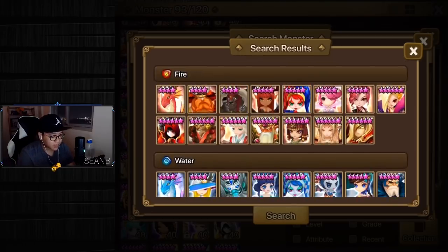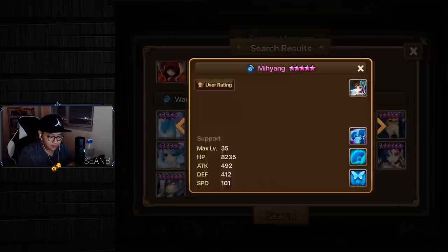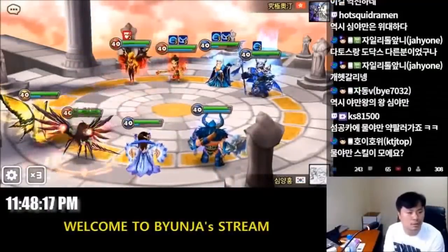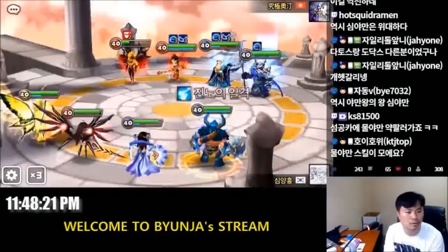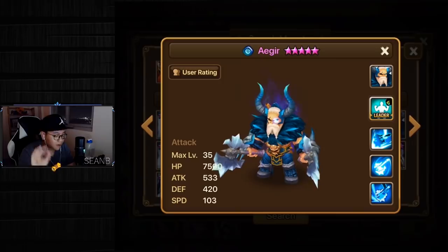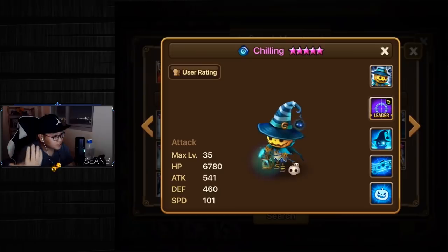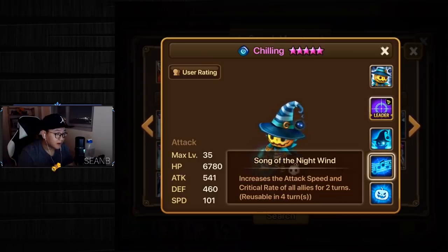If you are not looking at nat 5s, there are actually a lot of nat 4 options that are not bad. For example, Mi Yang can strip and also boost the attack bar — she strips 2 buffs and increases attack bar of all allies by 15% per beneficial effect removed. Or Ager, who is gaining popularity because he not only strips single target but also denies the turn of the stripped unit by decreasing enemy attack bar. Maybe you want to dabble into Chilling, who strips single target but also provides the team with a speed buff, meaning more turns, lower cooldowns, and more consistent crowd control.